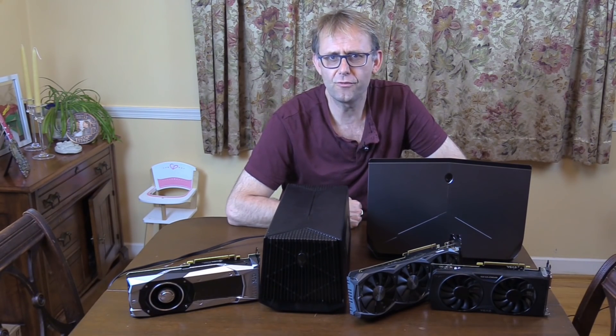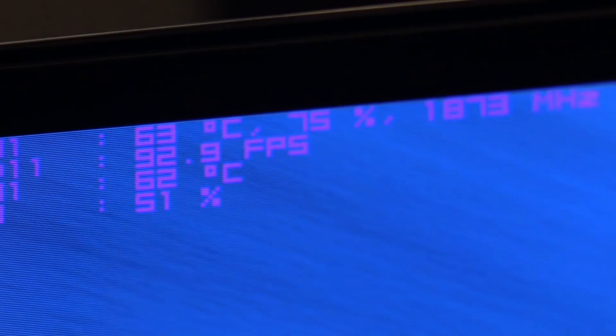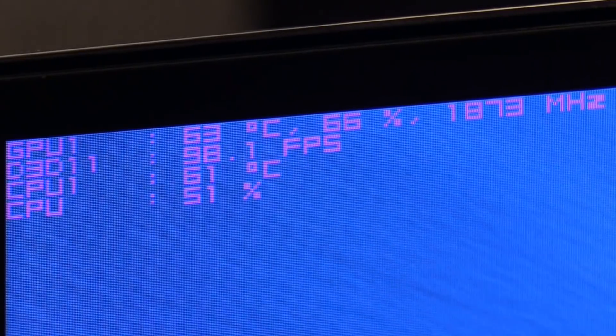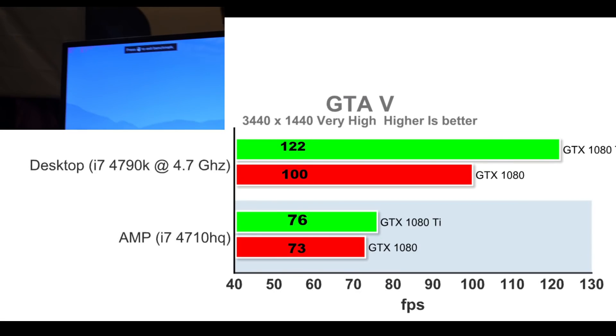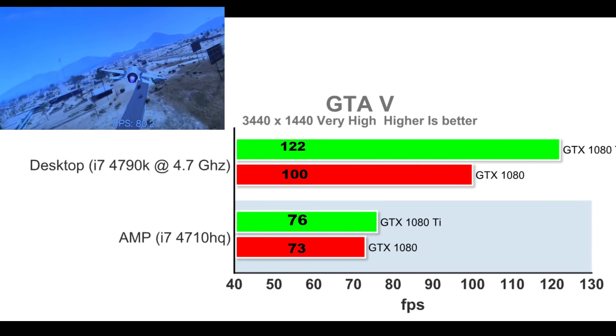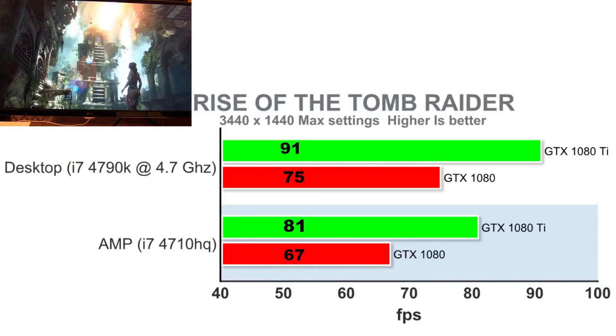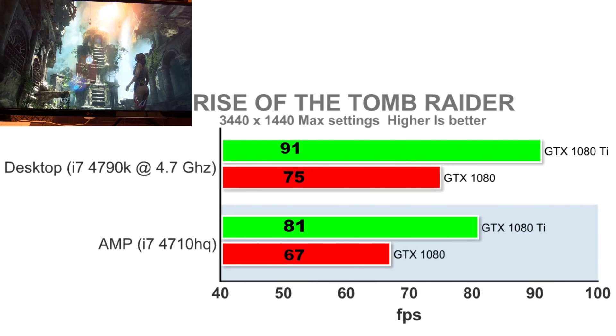Let's look at 3440x1440 resolution. Even at this resolution, Grand Theft Auto V is CPU dependent with only 64% GPU utilization with the 1080 Ti. The desktop outperforms the amplifier by 37% with the GTX 1080 and 60% with the 1080 Ti. In Tomb Raider the GPU utilization is good at 97%, and the performance gap is a more respectable 20%.